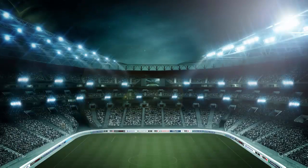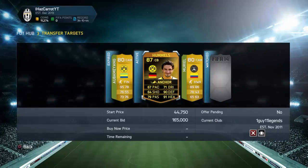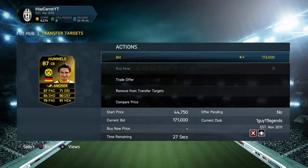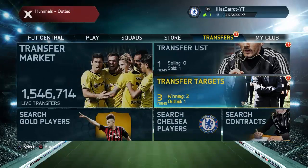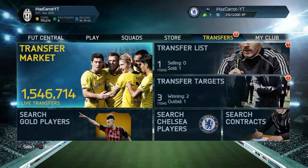I'll spend all my coins to try and win it. The basic method is: search 50k min, however many coins you have as max, look for a card with a bid, check the minimum buy now, then try to win on a bid. I can't bid on that Hummels anymore — someone's going to win it for 175k, which would still be a great deal.